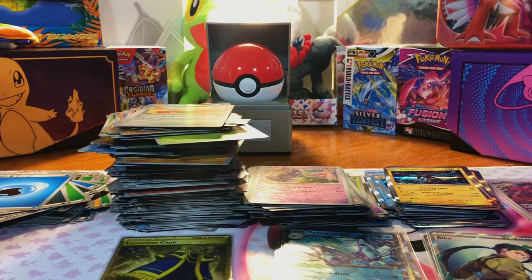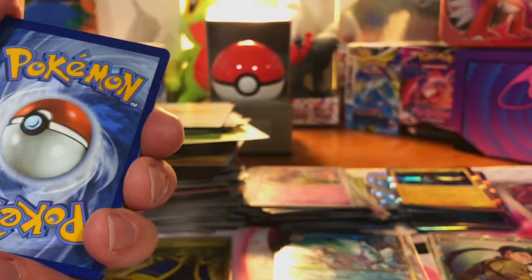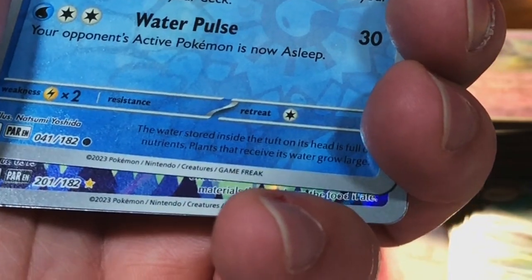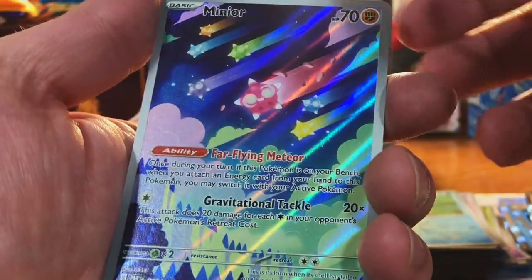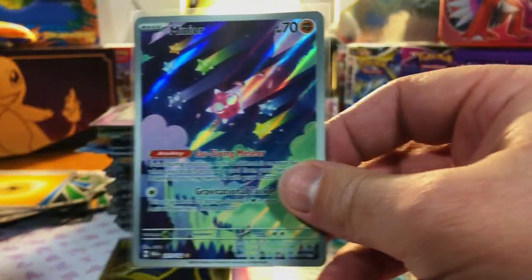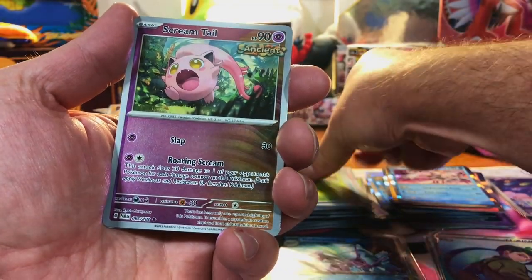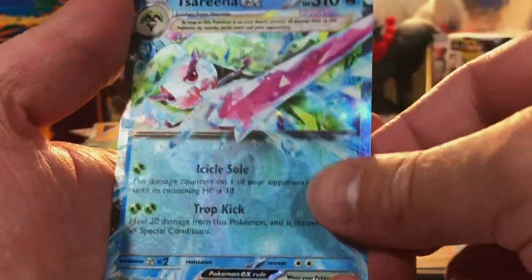Really hoping we can pull a Special Illustration Rare — looks like it may be either a Special or a Gold card. Panpour. Minior Illustration Rare — interesting Pokémon, but I like the artwork on that card. Palkia Hollow, sleeve that up. We got Balan Sweet, Ancient Screentail, and a Terapagos EX Tera card — nice Tera card again.